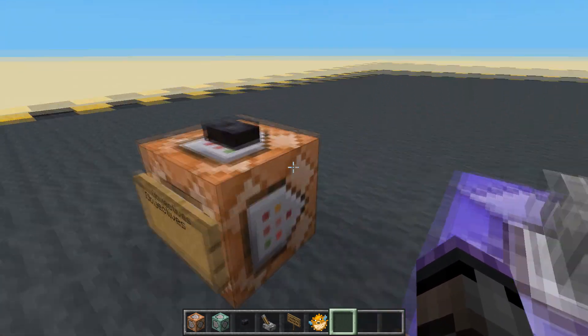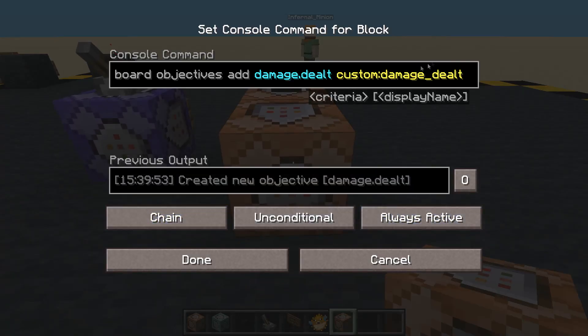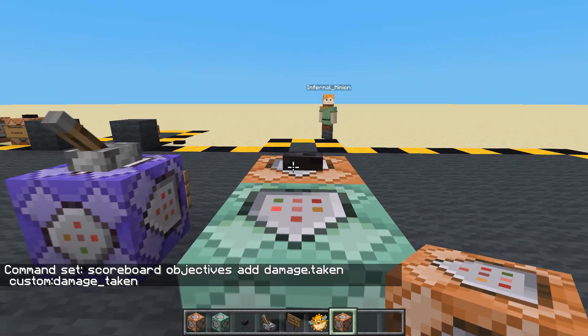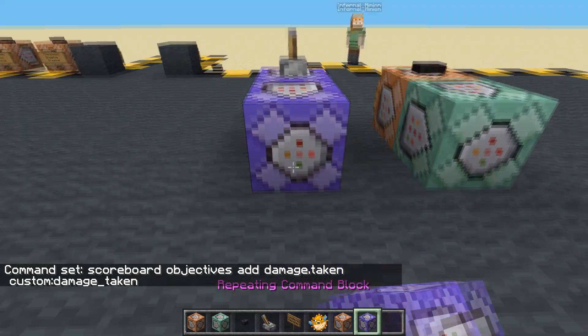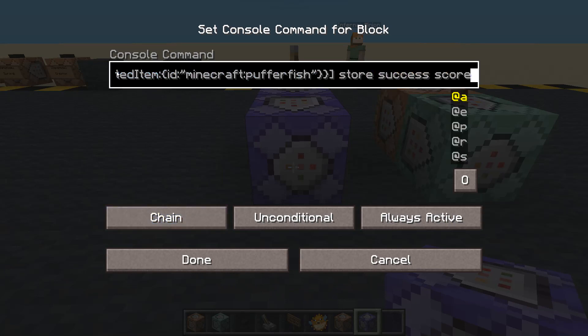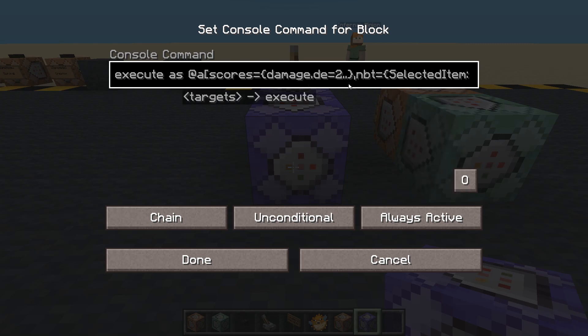That's pretty quick and easy. But let's add something extra as well. Always active chain. We're going to call this one 'damage_taken' and it will be of type damage_taken. Let's copy that command block - it's always active, it's now a chain. We're going to change damage_dealt to damage_taken, and selected item is a puffer fish - yes it is.